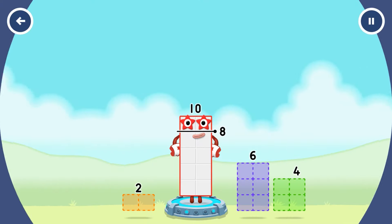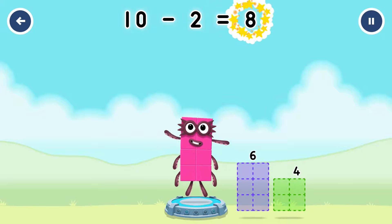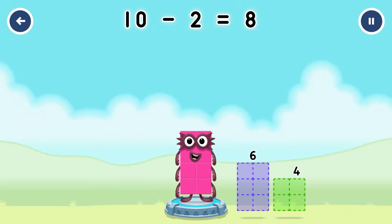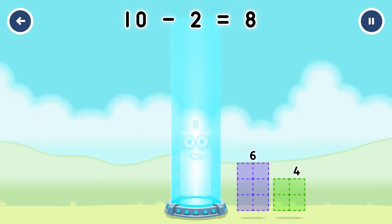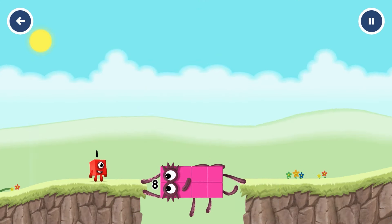Take number blocks away from 10 to leave 8. 6, 4, 2. Correct. 10 minus 2 equals 8.